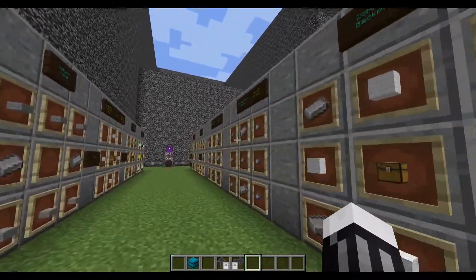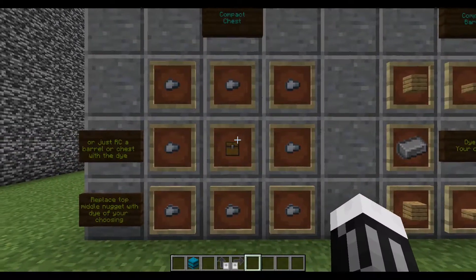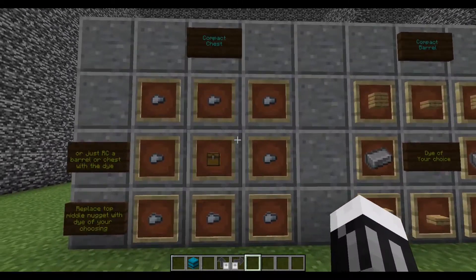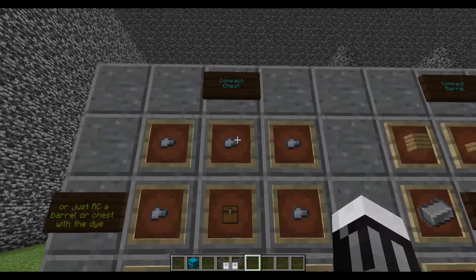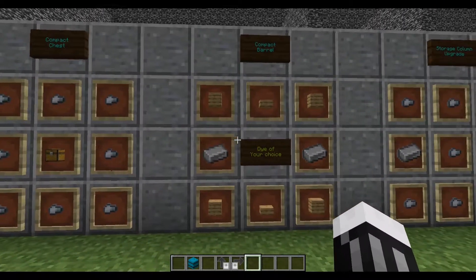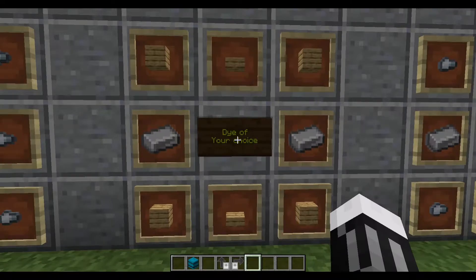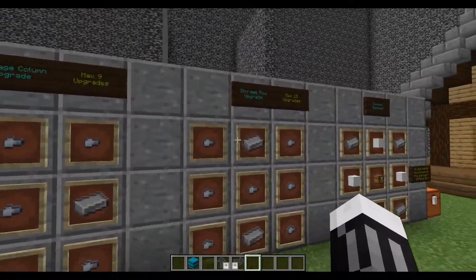To craft a compact chest, it's just iron nuggets around a regular chest — not even a full piece of iron. To make a compact barrel, it's two iron and some planks and slabs — super cheap. You can color either one by replacing a nugget with a dye in the recipe, or by right-clicking an already-placed block with a dye.